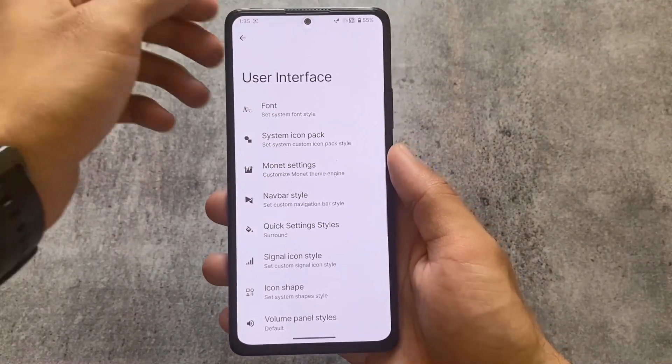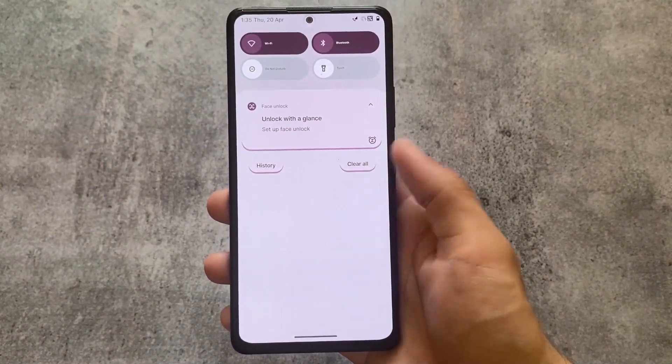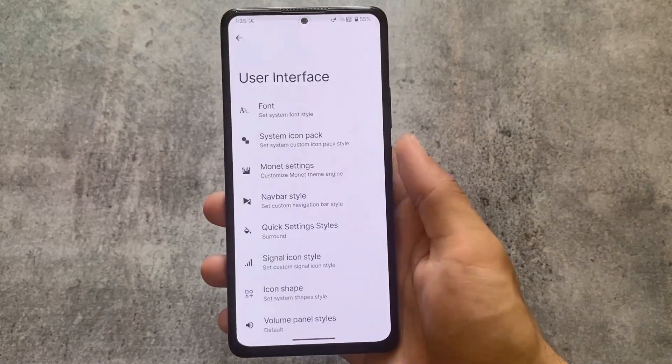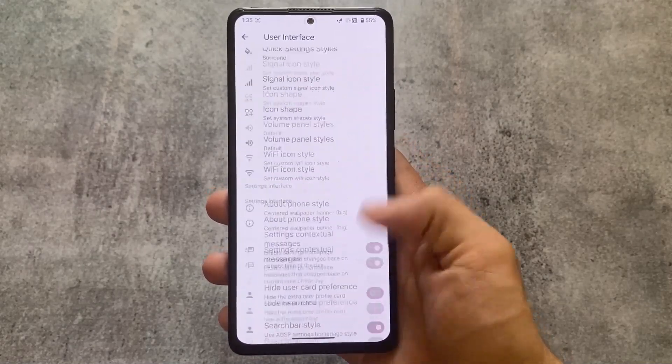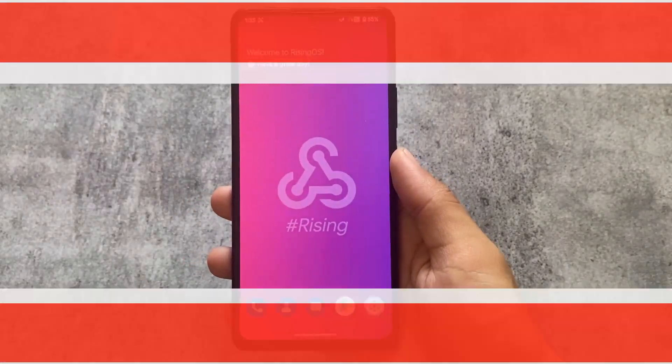These are the very interesting things about Rising OS. Of course, features are still here with a lot more customizations and user interface options — basically the same core with some additions. These are the things I just wanted to let you know. The link is already available in the description — goodbye!